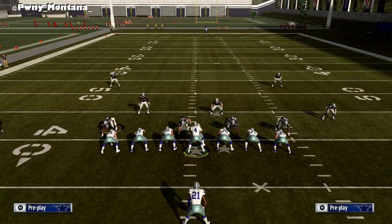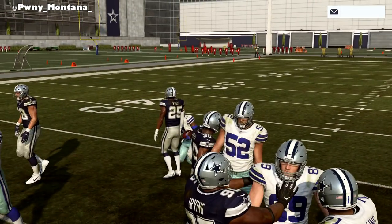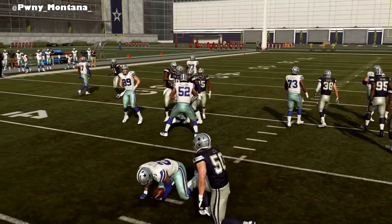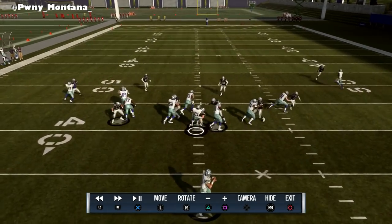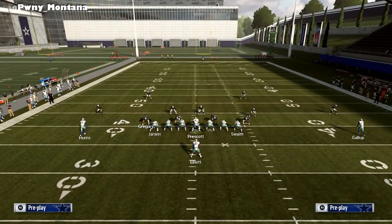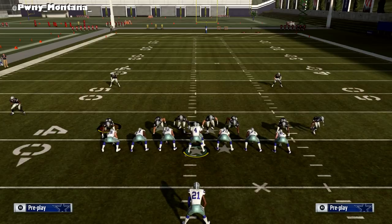Next thing I want to get into is right-handed QBs versus left-handed QBs. A lot of people never mention this, but if you're running something as simple as a dive, look at how fast the dive is to the right side. Now I'm gonna flip that same dive - if you're running it to the left side with a right-handed QB, look how slow that handoff is. It's 10 times slower because the QB has to switch hands. Look at how slow the handoff is there - and usually they end up getting a block shed on you before you can do anything about it.